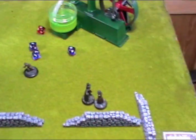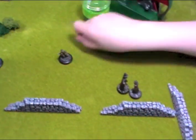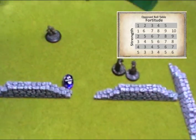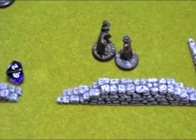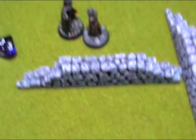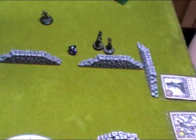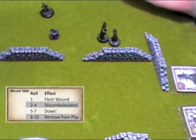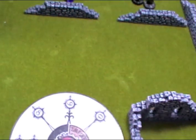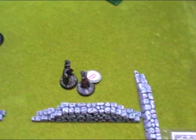Despite the civilian swinging back with his stick, the knife still plunges in. Ripper needs to roll strength versus fortitude — 3-plus needed — rolls a 2. He spends his last influence point to modify it to a 3, causing a wound. Rolling to see the wound result — rolls a 2: the civilian is discombobulated. That will help the Ripper next turn if he wounds again.